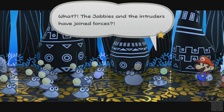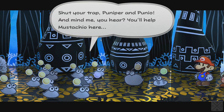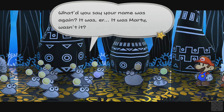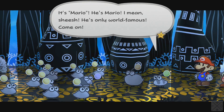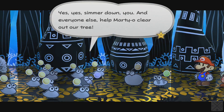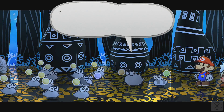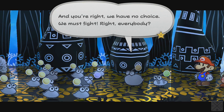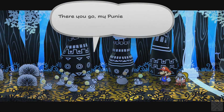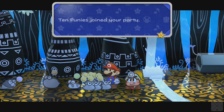The Jabbies and the intruders have joined forces? Then maybe the Jabbies have the blue key. Shut your trap and help Mario here. What'd you say your name was again? It was Marty, wasn't it? It's Mario — he's Mario. She's only world famous. Everyone, help Mario clear out our tree. Oh, all right, Elder. We have no choice — we must fight. Ten punies joined your party — that means we should have eleven of them now.